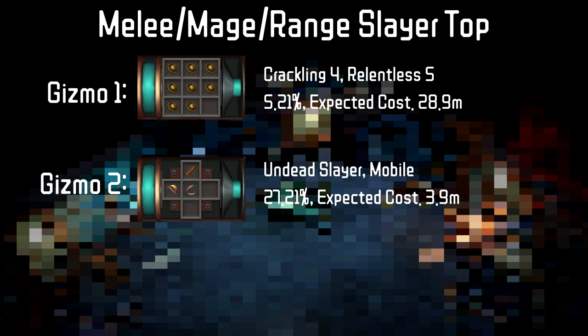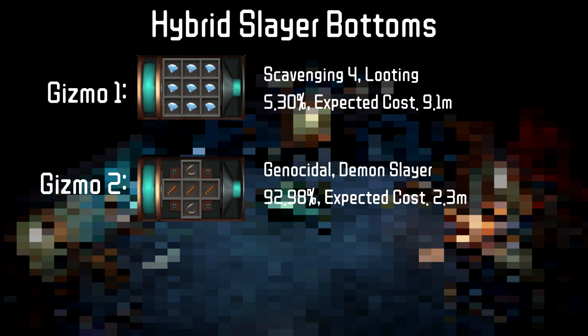Moving into Slayer, we have Crackling 4 and Relentless 5 as a must-have perk on the top, and the second perk can be whatever you want — I found that Undead Slayer Mobile provided the best result. Due to the rarity of Scavenging 4, I like to have Hybrid Slayer bottoms so I don't need to get Scavenging 4 for each of the styles, and because I'll be using this on Slayer, I decided to put the second gizmo as Genocidal Demon Slayer to always get that boost while on Slayer.